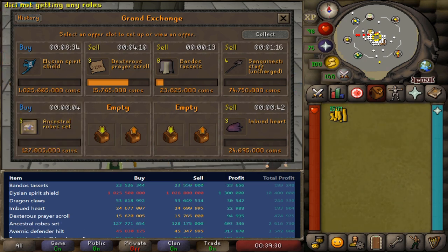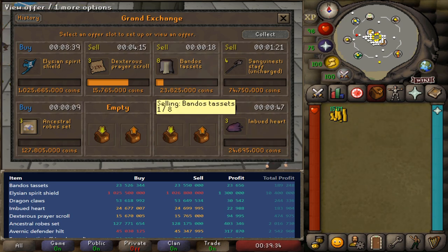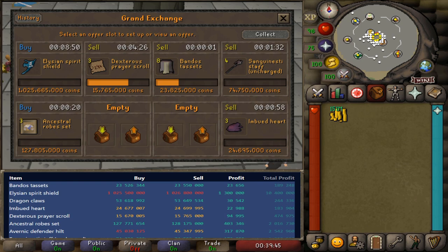Those Bandos tacets are selling for literally 250k for each tacet we flip at this level, which is freaking insane. I've never seen margins like that on the Bandos tacet ever. And we just sold another one, so we're already up 4.1 mil in the session - literally 16 minutes in. This might be one of the best sessions I've had yet.